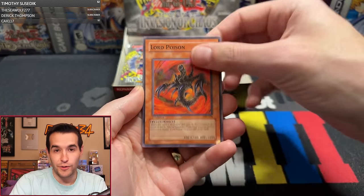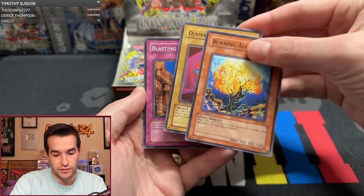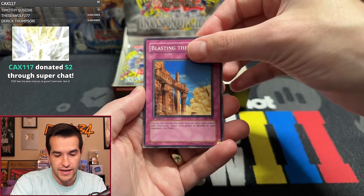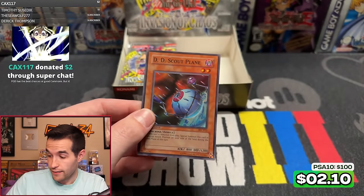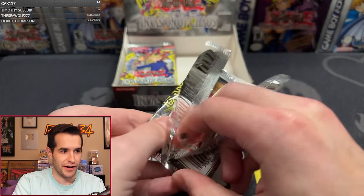Pack fifteen: Prickle Fairy, Coach Goblin, Lord Poison, Soul Absorption, Yellow Luster Shield, Burning Algae, Ruxan Special, Ojama Black, Blasting the Ruins, and DD Scout Plane — another Super! Three Supers, two Ultras now. Still looking for that Secret Rare — want that thing to appear.